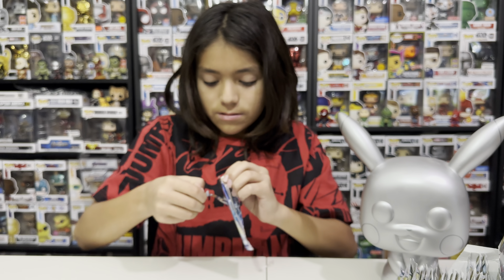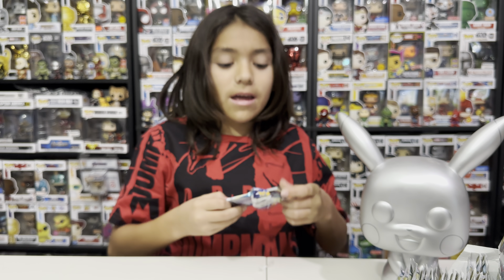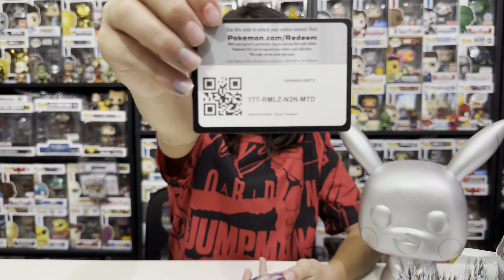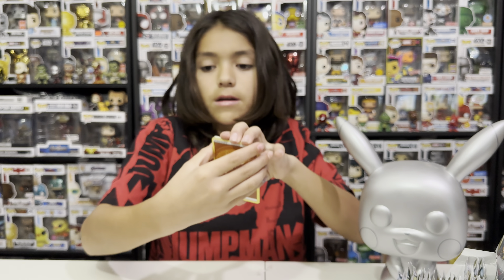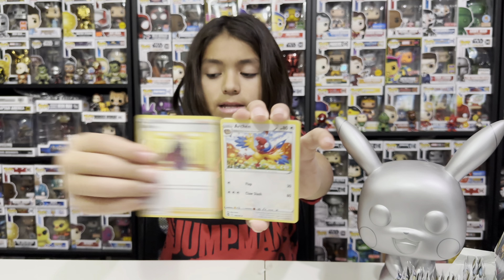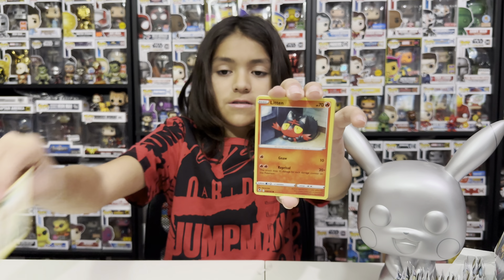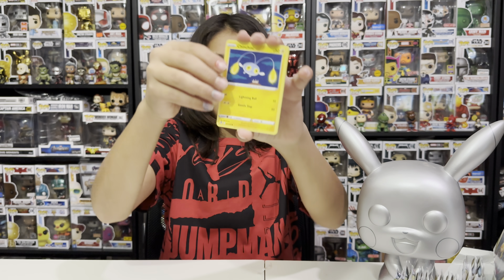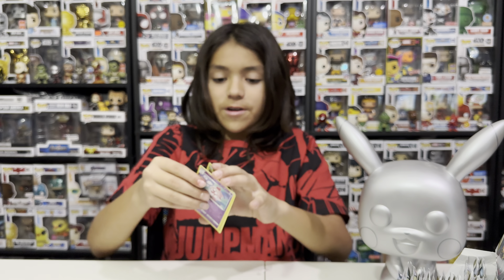Moving on to Lugia — we've been getting a lot of white code cards which means higher chances of trainer galleries. Pack eleven: fighting — Slurpuff, Machamp, Archon, Indeedee, Smeargle, Litten, Petal, Chinchilla, reverse hollow Slurpuff, and non-holo Virizion on Lugia. Nothing special there.